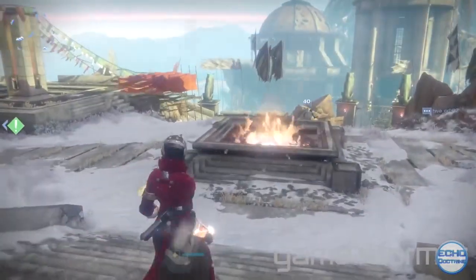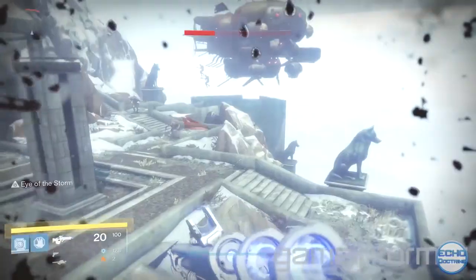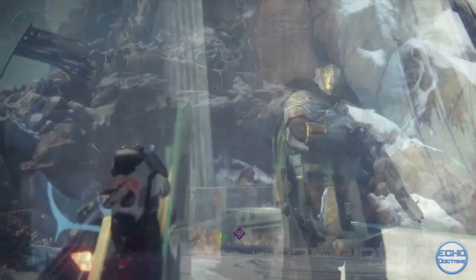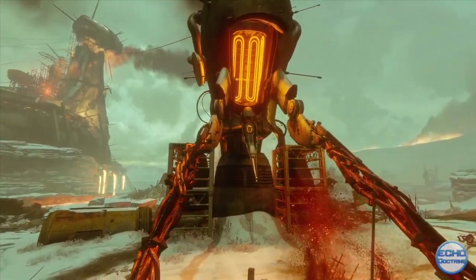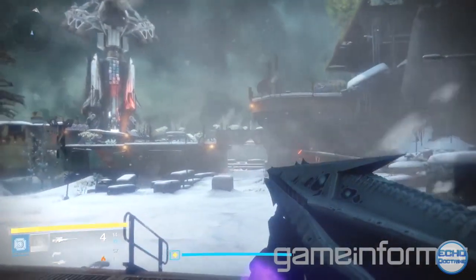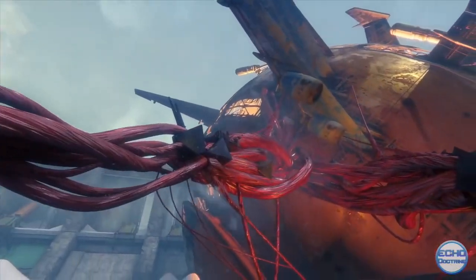It will feature a new social space, Felwinter Peak, which players will first have to reclaim in a fight against the Fallen enemies — a first for Destiny. It's also going to feature a new expansive playable zone called the Plaguelands, and we know of at least one old patrol area in the Cosmodrome that's being changed graphically with snow-covered terrain and new enemies.